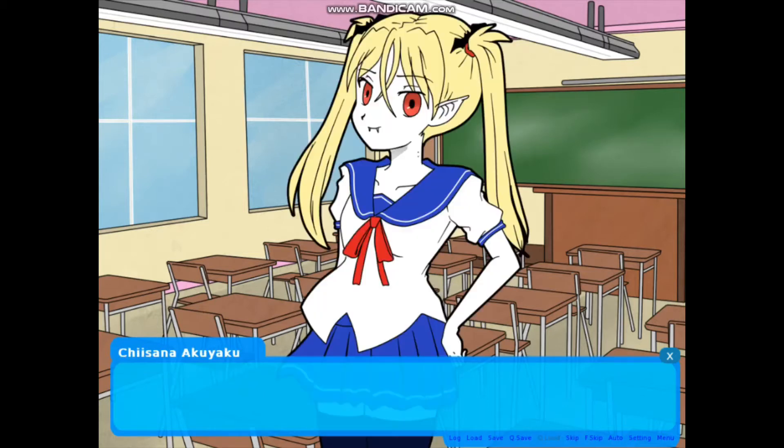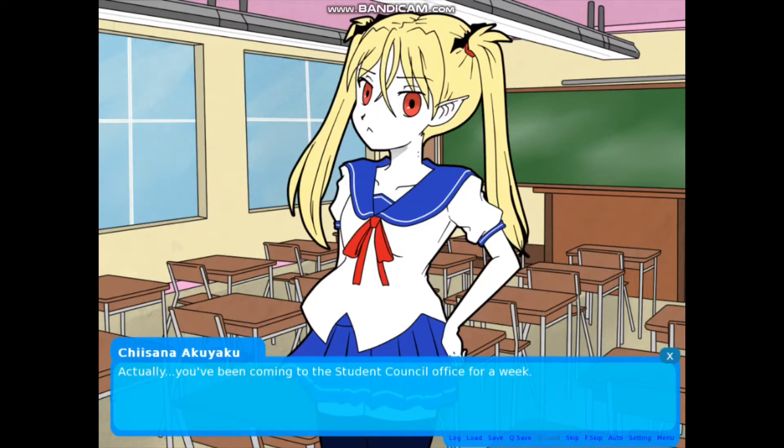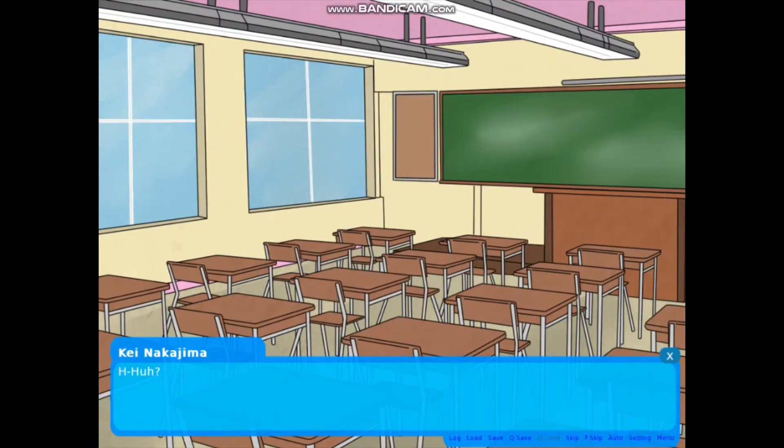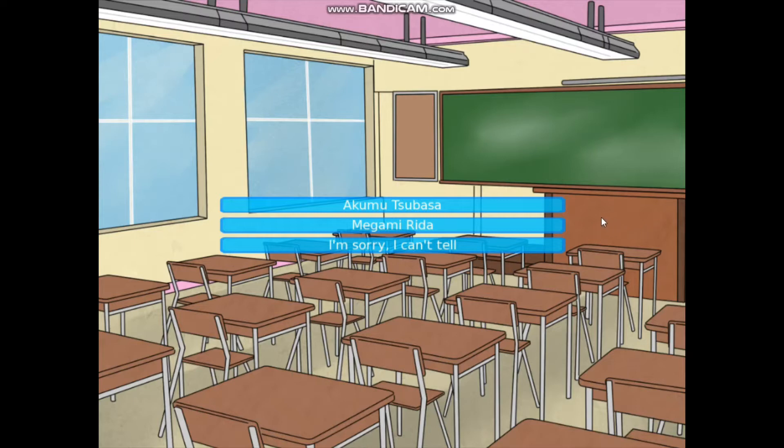We're reading through the dialogue again — we've already read this before. So we have choices: Akumu Tsubasa, Magami Rita, or 'I'm sorry, I can't tell.' I actually didn't plan ahead and don't know who I'm going to pick first, but we're doing both routes anyway so it doesn't matter. We're going to go with Magami Rita first — the elf girl.